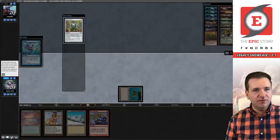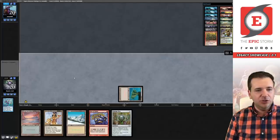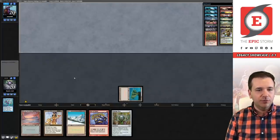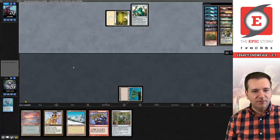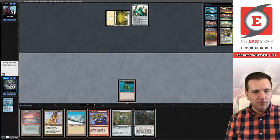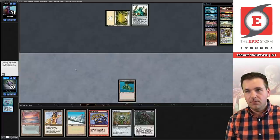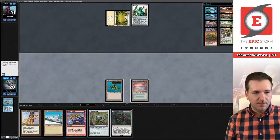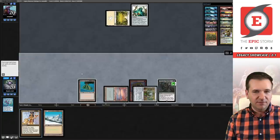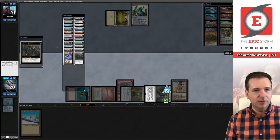I'm supposed to imprint the Chrome Mox on the draw, because that allows me to cast Talisman on turn two through a Wasteland. Looks like they're on Death and Taxes. We could Echo — they kept seven. I think I'm supposed to just Echo and hope for the best. It's kind of stinky but I think it's the best thing we can do here.